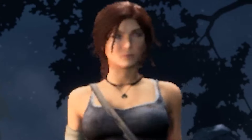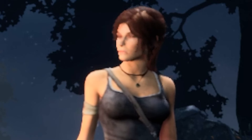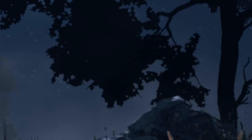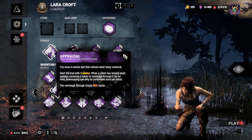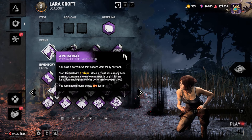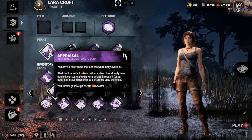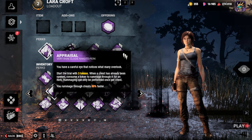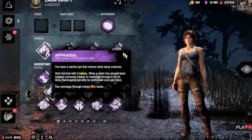Hey everyone, today we are going to be using LaraCraft along with the Appraisal Specialist build. Here are the perks that we are going to use. First we have Appraisal — at the start of the trial we can get 3 tokens. When a chest has already been opened, we consume a token and we will be able to rummage through it. Our rummage speed is also 80% faster.